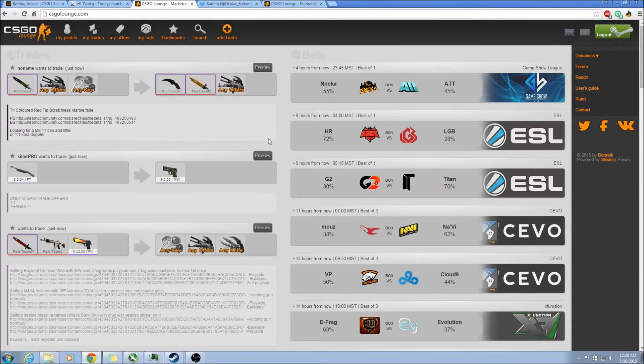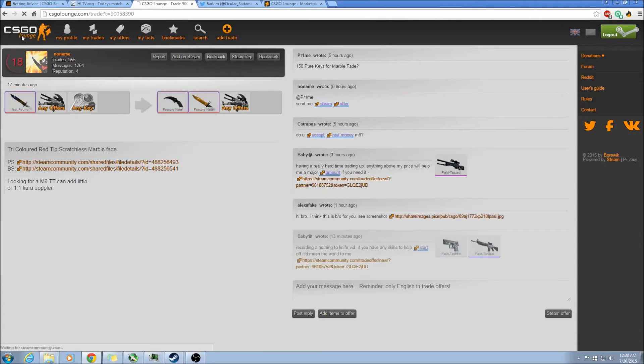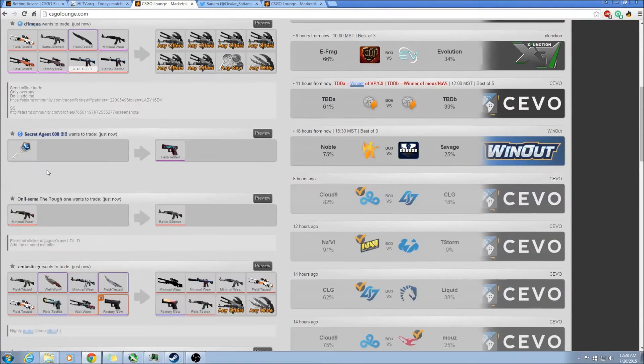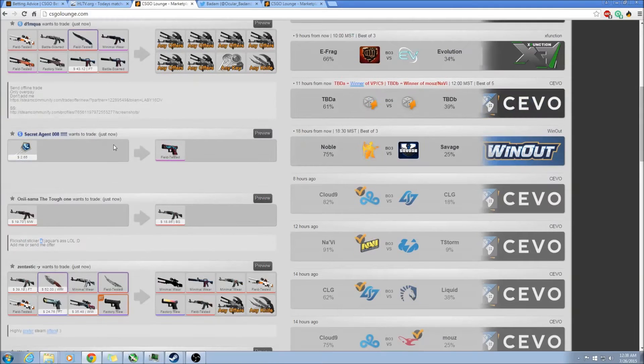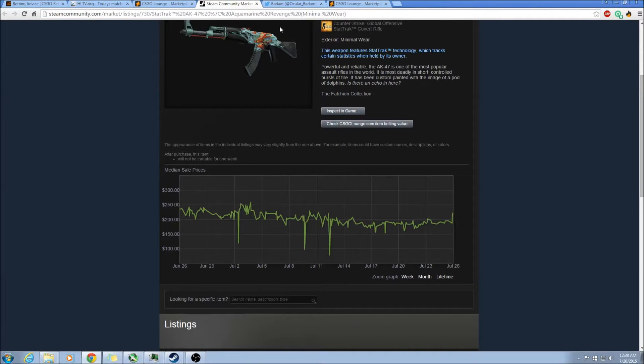Basically what Lounge Destroyer does is, without it, you would literally have to click on each item just to see the info. With it, you can see what people want for their trades. But the trades are usually awful — I don't mess with the trades. Lounge Destroyer does a lot of things. If you look over the guns, it'll tell you the actual price of the guns and all the skins themselves, which is really helpful so you don't have to go look at the market listings. It makes things a lot easier. The prices show up right there on the bottom.